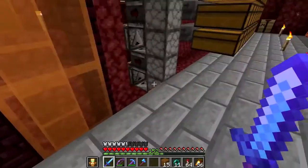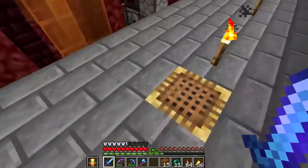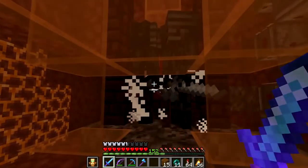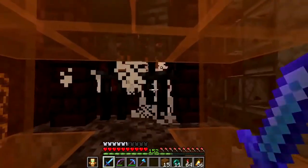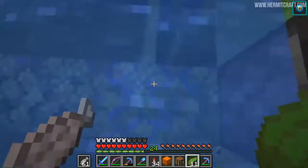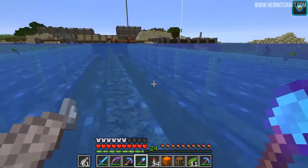Next we're looking at Impulse's Wither Skeleton farm from Hermitcraft Season 7. This thing is absolutely insane — it produces the most Wither Skulls I've ever seen from a farm design. He uses a Looting 3 design with a drop chamber, spawning mobs on top in the Nether on Wither Roses to filter out other mobs and only get Wither Skeletons. After just a few hours of AFKing, he managed to get way more Wither Skeleton Skulls than you'll ever really need.